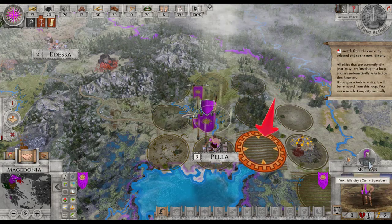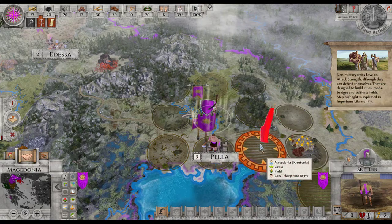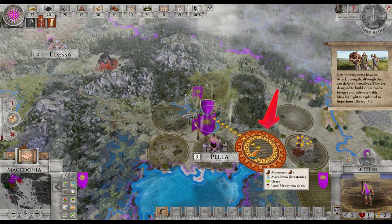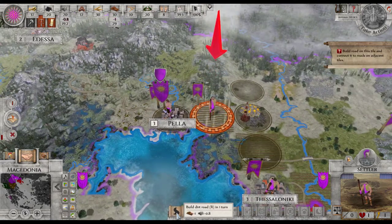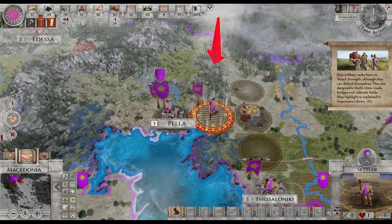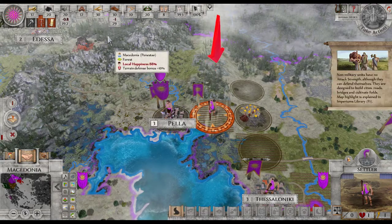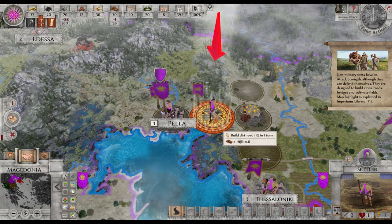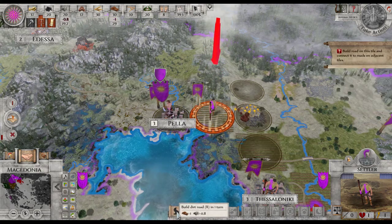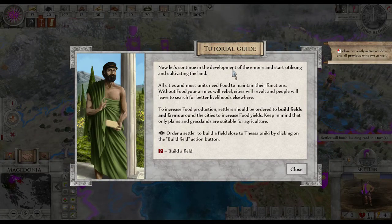Switch to next unit — all right. The settler is going to build that road. It looks like it costs minus one resources. We probably always need this. Let's continue in the development of the empire and start expanding and claiming more land.